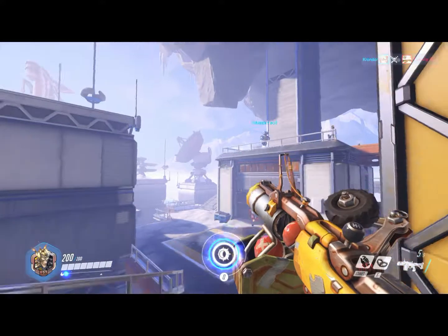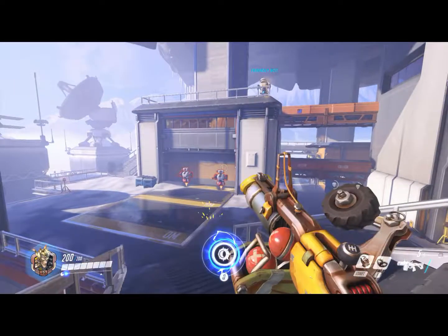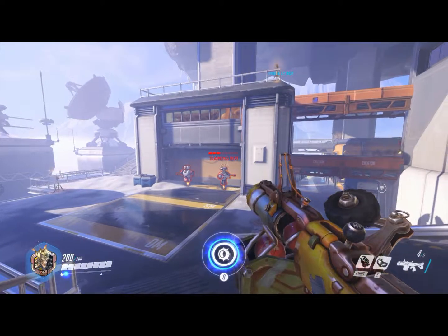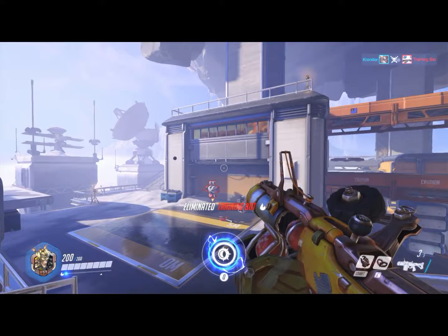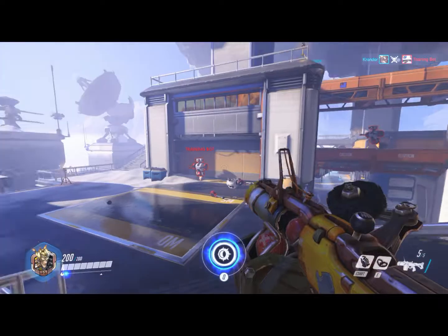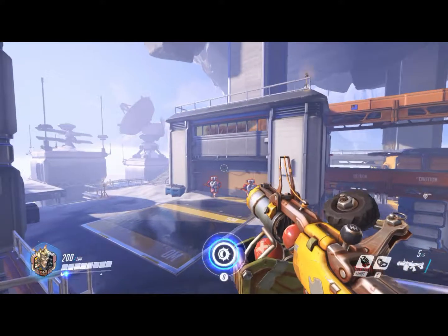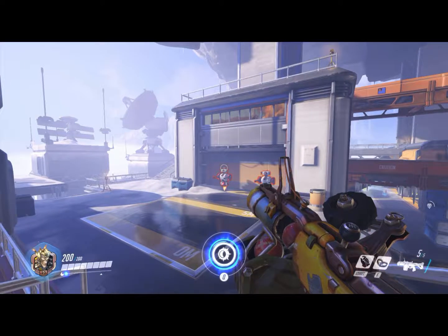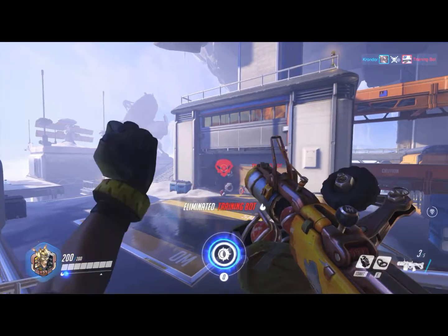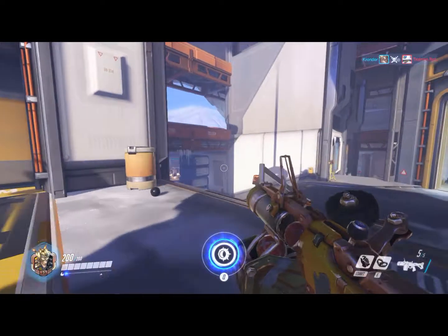There is some drop, so just try to hit them more than anything, because you gotta aim for the hit and aim a bit lower. The most important thing to remember with Junkrat is aiming. You really need to practice, because when you hit them it does a lot of damage, but if you don't hit them, it really doesn't do as much damage.